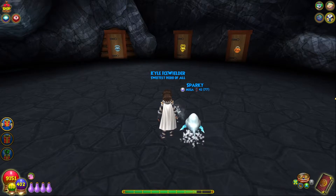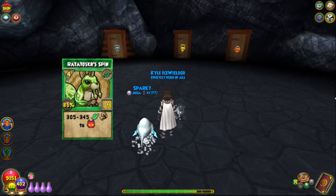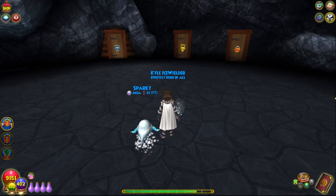If you guys are trying to get any of these spells — which are Rodotusker's Spin, Hammer of Thor, and Grendel's Amends — all of these spells, you get spellments as drops from the boss battle, which is really cool. It's actually a really easy way to get these spells trained for your character, which I really like. But that is pretty much the entire fight overview.